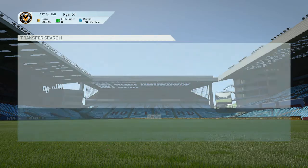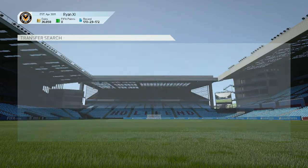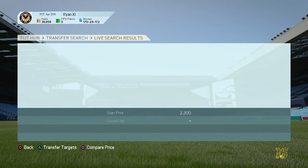For example, Bakayoko's Marseille card or Feghouli's Valencia card — people might just put them up for their normal price so you can get a really good deal. I did get a Bakayoko for 5,000 coins and sold him for 8k, so that was a 3,000 coin profit.